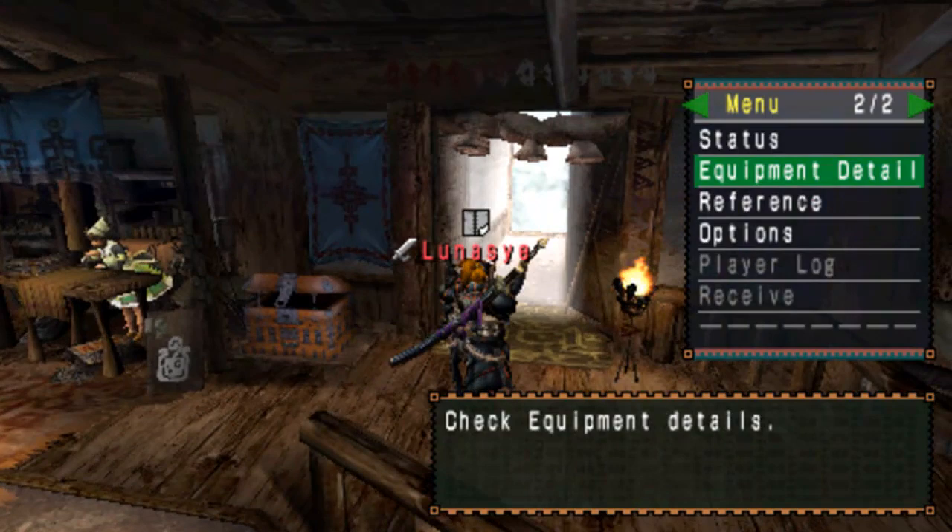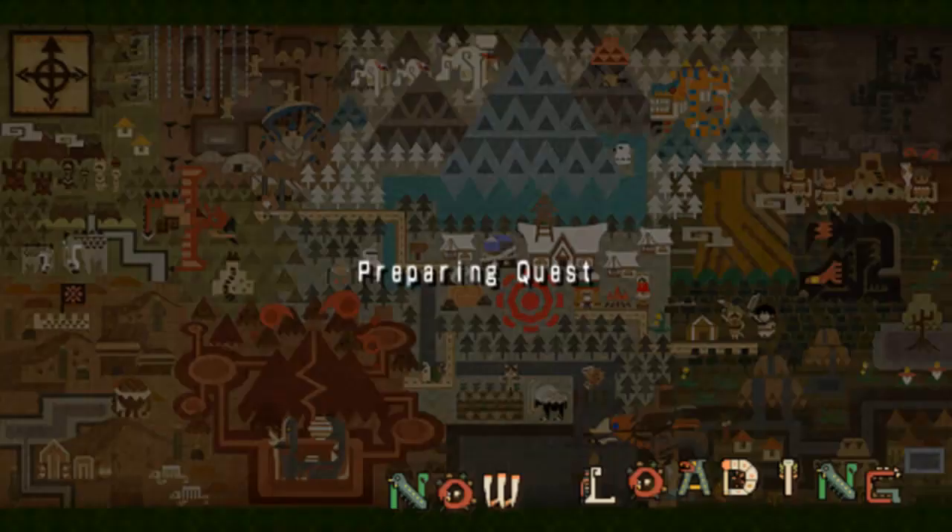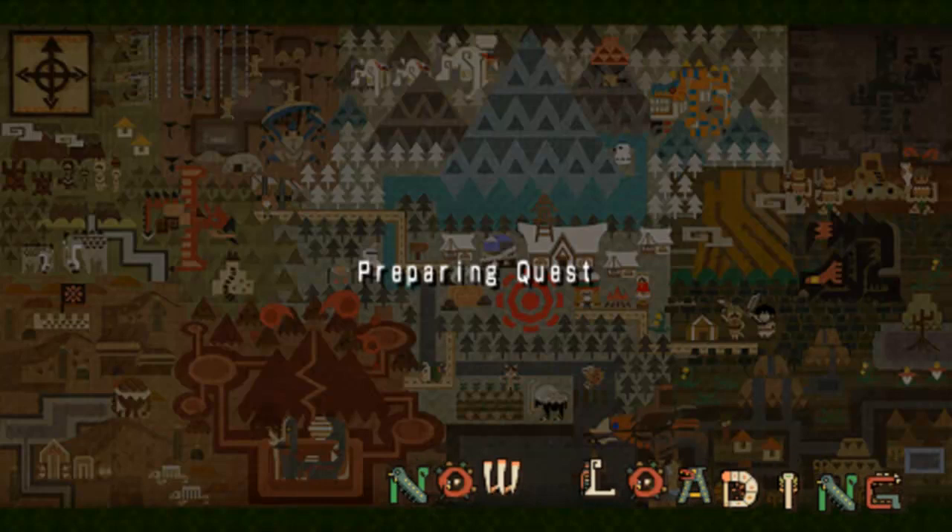And I'm using the True Devil Slicer since she's weak to Thunder and that business and stuff. So let's go. This set gives you Reckless... I think it does. And Sharpening, which I'll show you in a second once this loads.